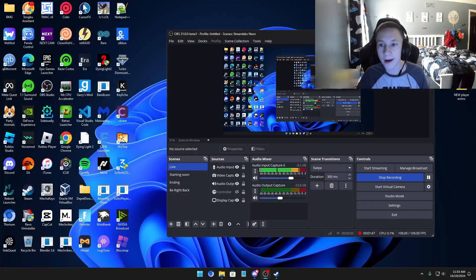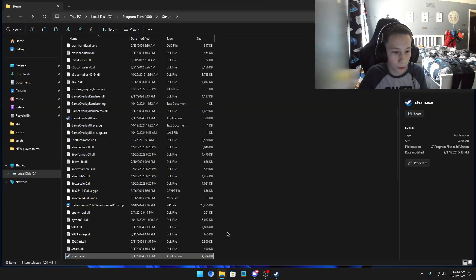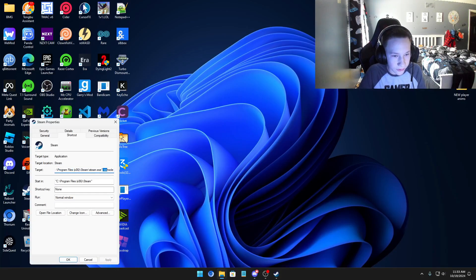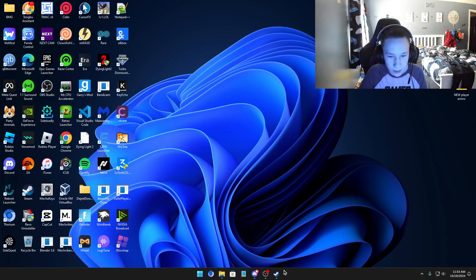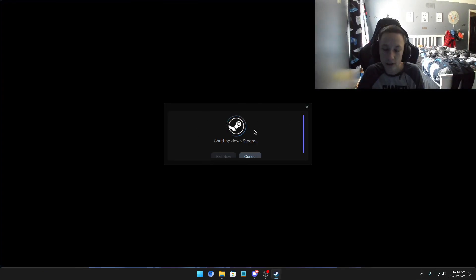Alright, so to start this process, first you want to make sure you have a Steam shortcut on your desktop. If you don't, open the file location and find the Steam executable. Right-click on the shortcut and click Properties. You want to add dash console right next to where your file path is located - just type -console - and then click OK. Then close out Steam completely.